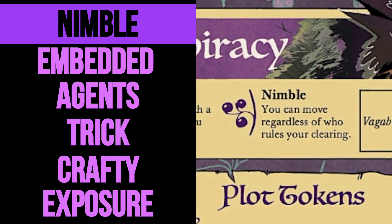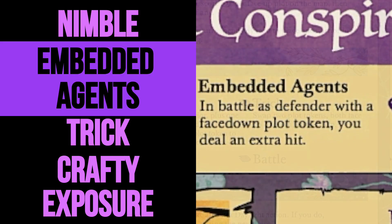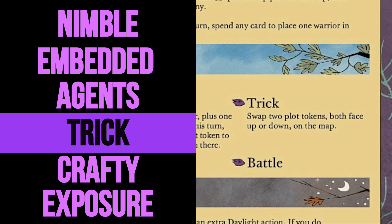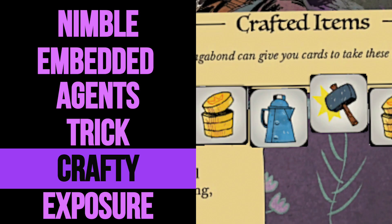Nimble means you can move regardless of rule, similar to the Vagabond. Your face-down plots give an extra hit of damage when attacked in defense. You have a trick action, and you're the only faction that can move your tokens around. You have strong crafting.